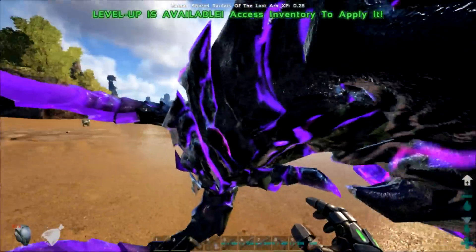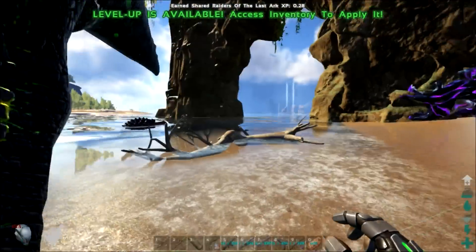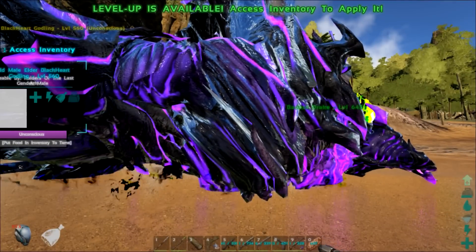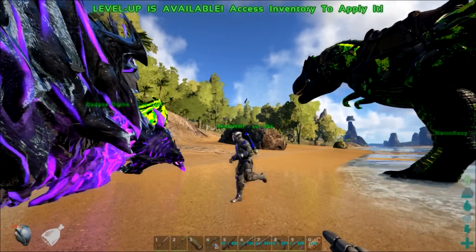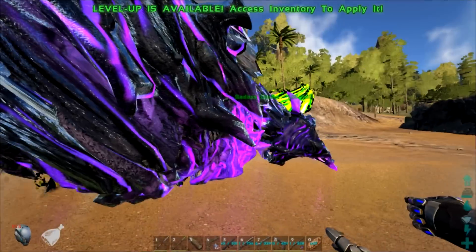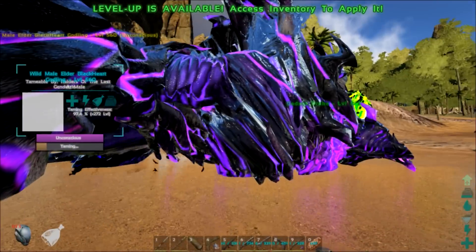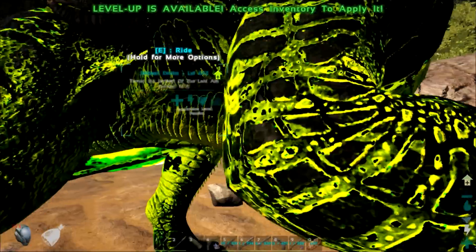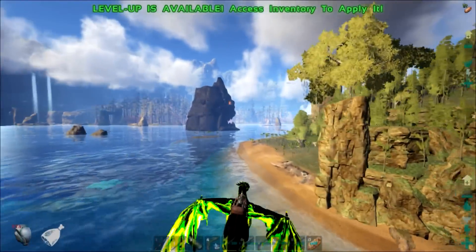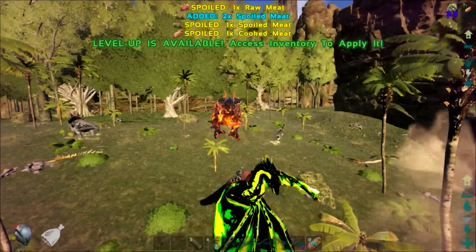Guys, no more Giga Laser saddle until we get more black pearls. Put Prime on it! The person who knocked him out gets it, right? No, I think it's a group thing — we share it until we get something equal. How do you fire laser ammo? You get dizzy really quickly. I'm gonna go look for another one. Okay, so you know how much torpor it has? 1.4 million.